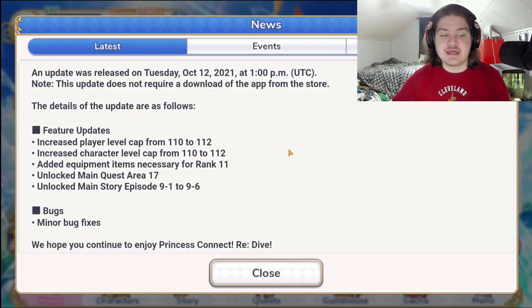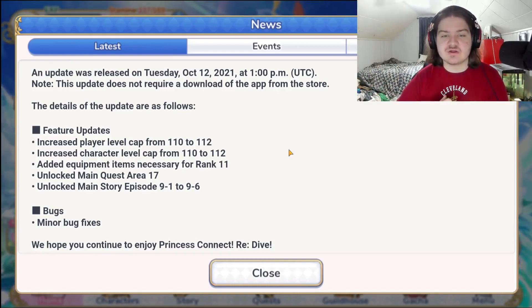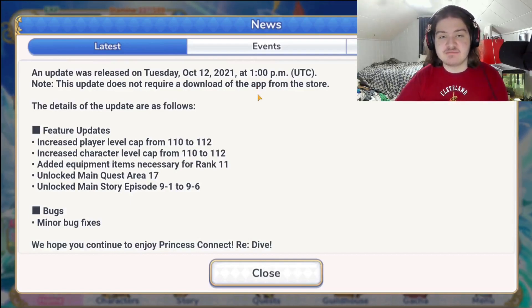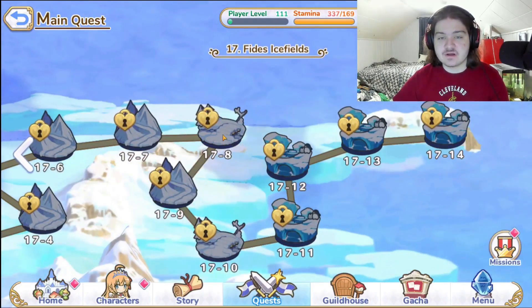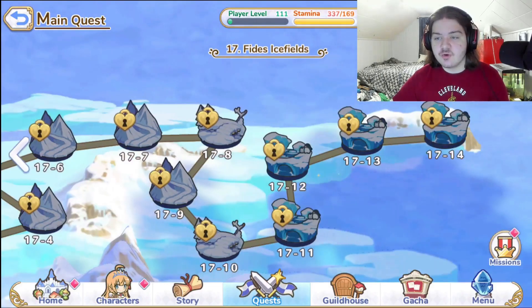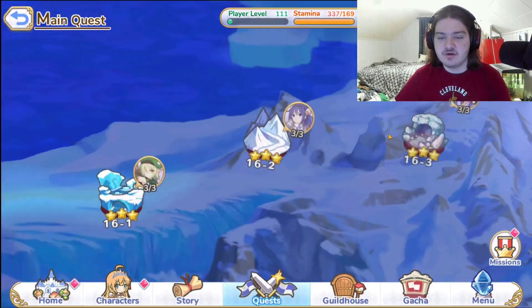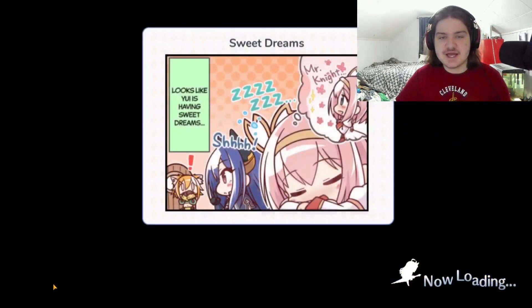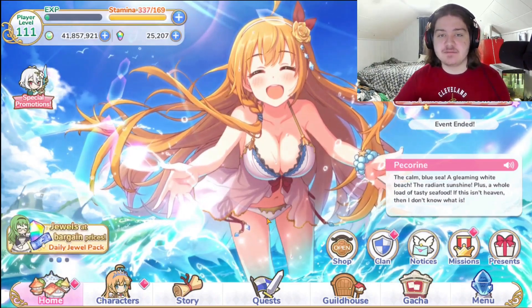There's a lot of cool stuff coming. Area 17 is probably the biggest expansion to the game. We also have Luna Tower coming tomorrow. Today brings the level cap increase from 110 to 112, new equipment, 11-4 added, main quest area 17, and story extra content. In total, including all area modes — normal and hard — clearing every stage at three stars with missions included, you're looking at about 1,000 to 1,200 jewels. Very nice, a lot of jewels on the table for saving toward upcoming banners.